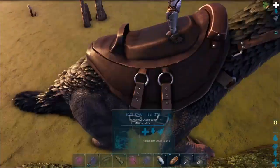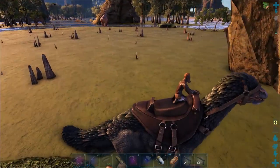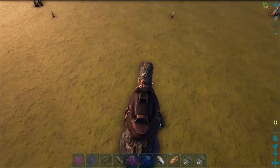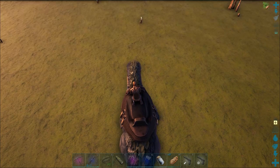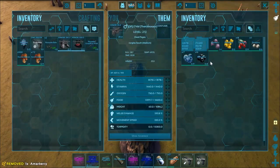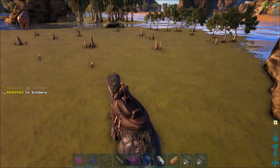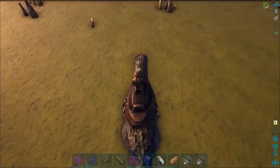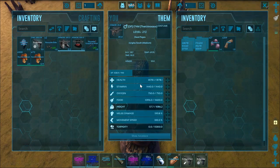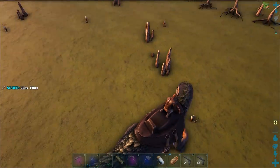As you can see he's at 117 delicate. You might be saying to yourself, you know how to harvest flowers with the Therizino - either you can do the C attack, which gets you berries, or if you want the rare flowers you do the little fiber fingers attack, right? Should we do that? Did we just all get fiber? Let's try another one. All fiber.